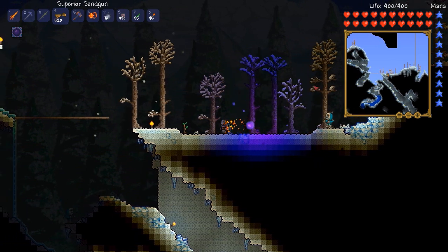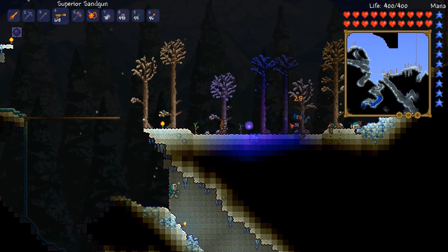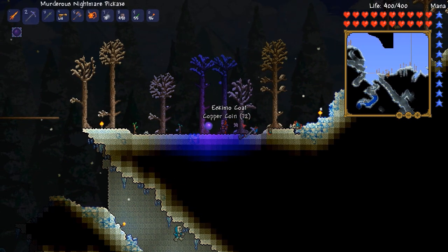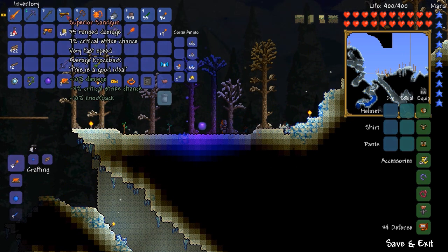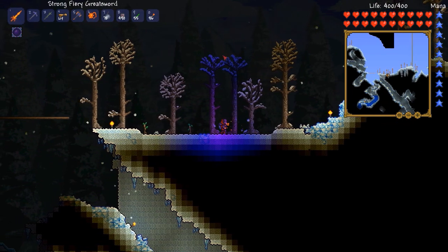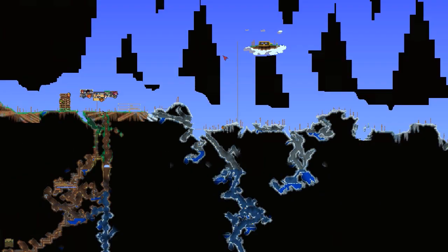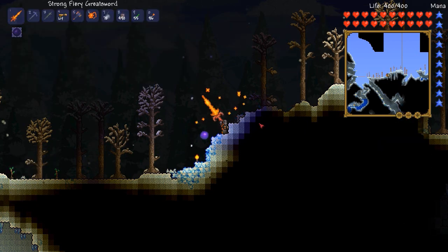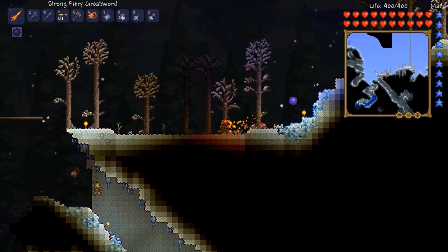One of them is the sandgun — it's a superior sandgun. It fires sand at enemies and hits pretty hard, and then it leaves sand blocks where things hit. To create it you need antlion mandibles from the desert, so I spent a lot of time flattening a big section of the desert and running back and forth killing antlions until I farmed all the mandibles I needed.